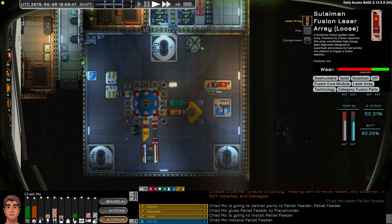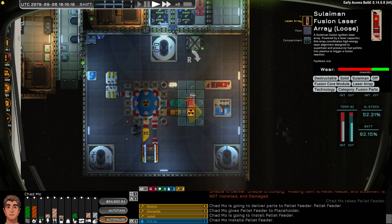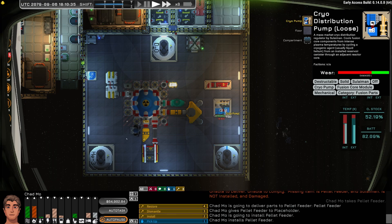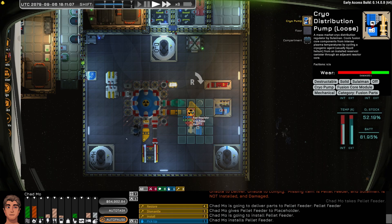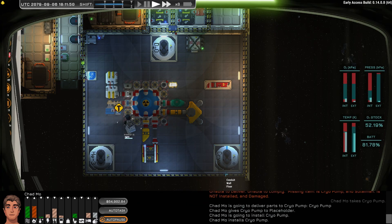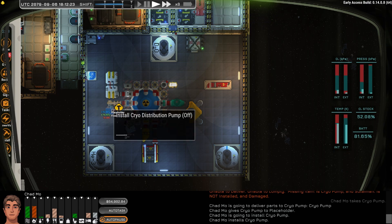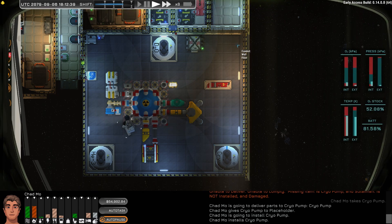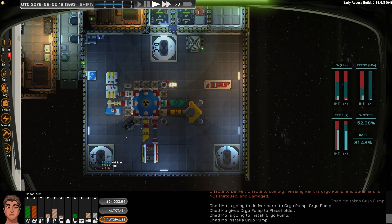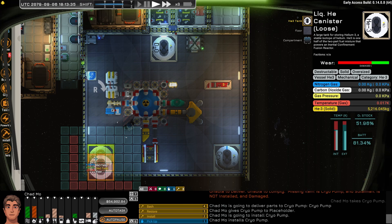Let's go ahead and put this one. Let's see what this one looks like shape-wise — so let's put this over here. That looks good. And this is the cryo pump — this is what keeps it cool. One thing I do need to do, which I haven't yet, is put a cooler in this room. This room will heat up as the reactor runs, so that's something to be mindful of.